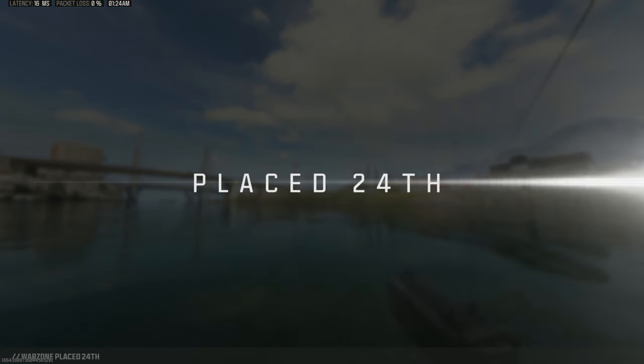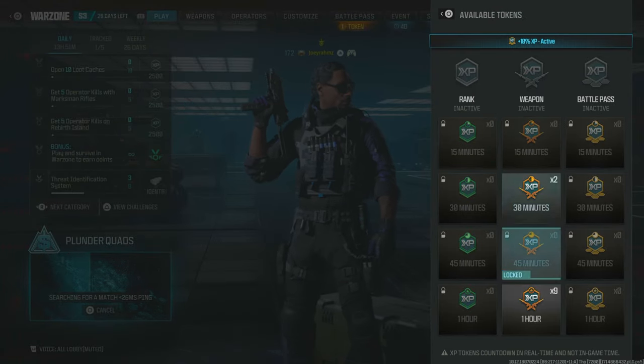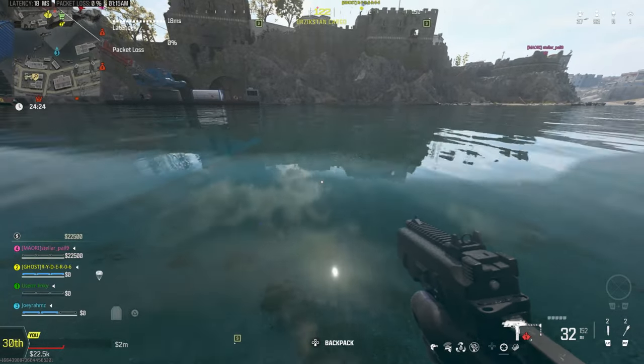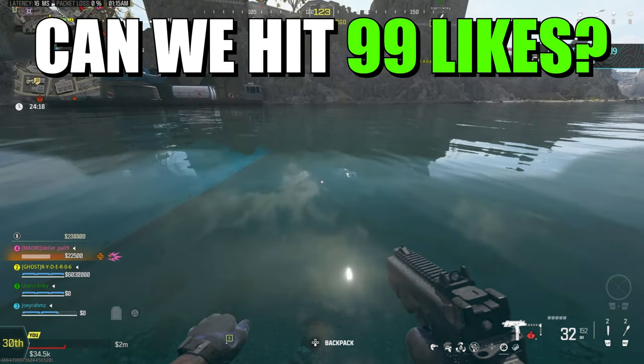Put your controller down and go to bed. You're going to wake up in the morning and see your character still going AFK with a ton of weapon XP on the weapon in your favorite loadout. Make sure you also put in some double weapon XP tokens to speed up the process. Do this for every weapon every night and you'll have so many weapons with that camo just by going AFK. Please drop a like and subscribe — Joey Roms out.